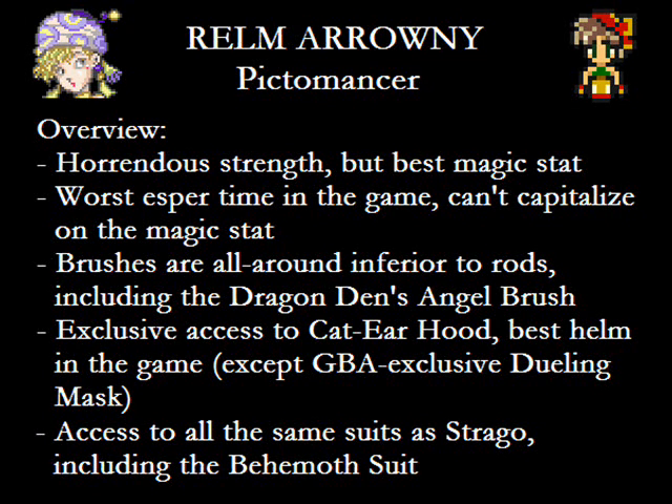In the Helm Department, Realm is notable in that she's the only user of the Cat Ear Hood, which used to be the best helm in the game before the Game Boy Advance version introduced Gao's Dueling Mask. Oddly enough, the Cat Ear Hood isn't so good because it doubles the money you get from winning battles, but because on top of that, it also has the best stats! At least you have a good reason to use Realm if you're desperate for money. She also has access to Strago's suit, so the Behemoth Suit is your best bet.